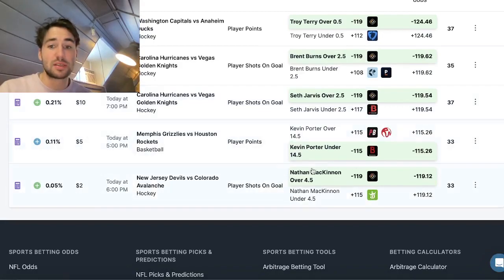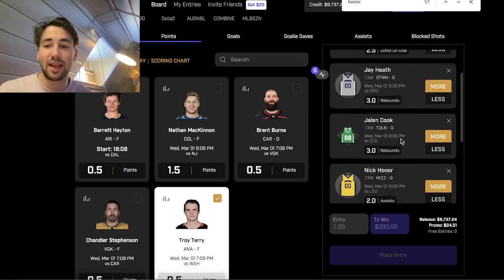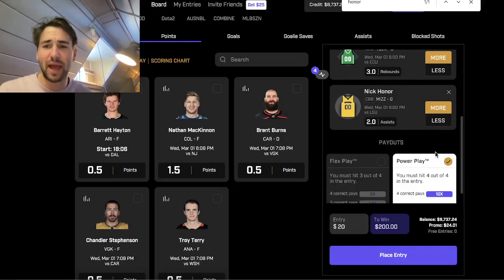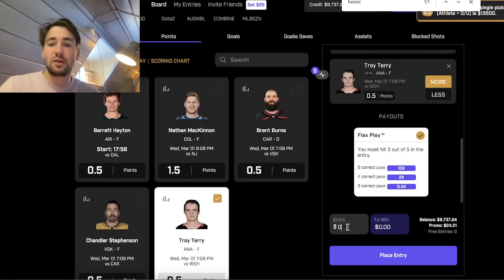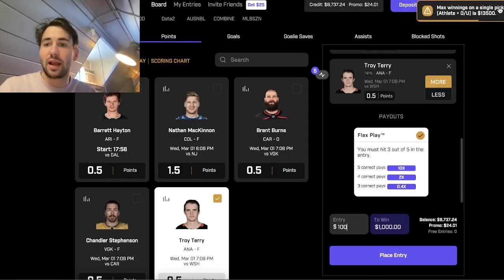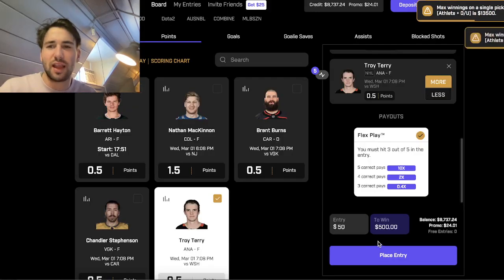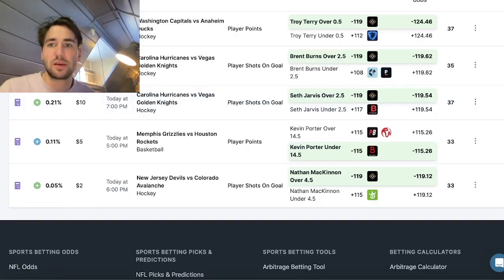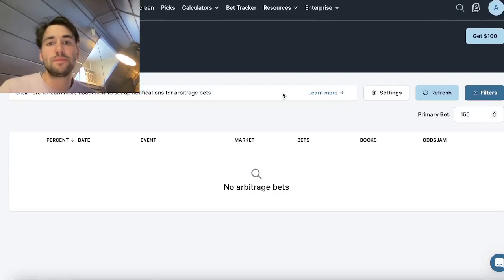Could add Nathan McKinnon or Troy Terry for a fifth pick. Already bet on Troy Terry a bit and getting limited on max stake, but trying anyway — now a five-pick flex with 150 dollars. They're flagging a max winnings limit on a single pick of $13,500, so they won't take more on Troy Terry. Moving to the arbitrage tool on OddsJam to find discrepancies.